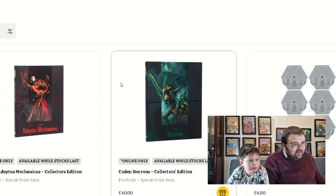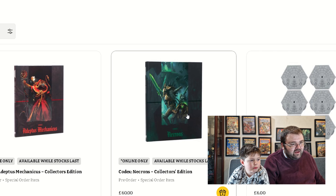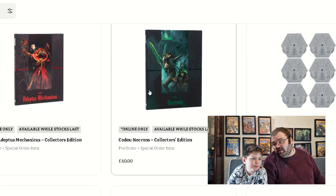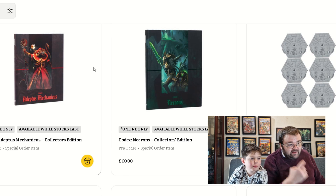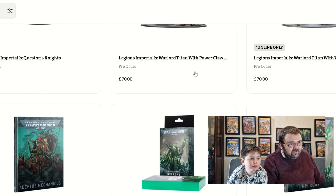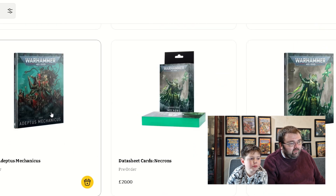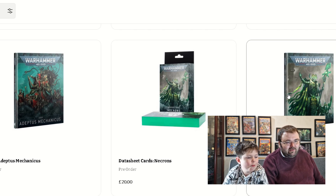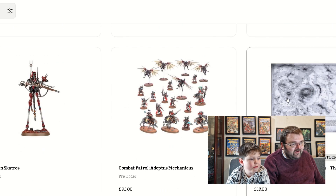Let's look at last week's pre-orders. We had the Adeptus Mechanicus and Codex Necrons go live. These are the limited edition ones, which are a bit more expensive — typically £60. It's a lot but, you know, that's a thing. The normal Codex is £35 each, which is quite a lot for a book, but fair enough I suppose.